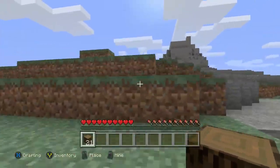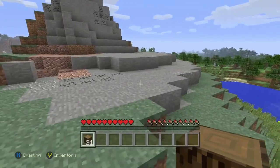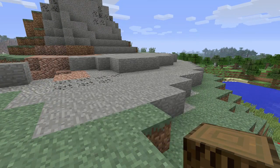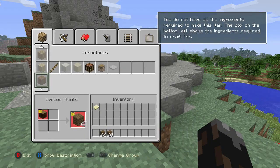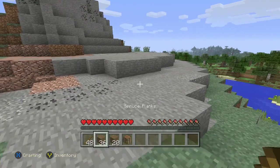We've got our wood now, and as we crest this hill you can see lots of corn. What we're going to have to do is go ahead and get a full stack of wood right here. As you can see, I'm going to hold it down to get as much wood as possible. I'm going to use sticks for part of it because you're always going to need sticks.